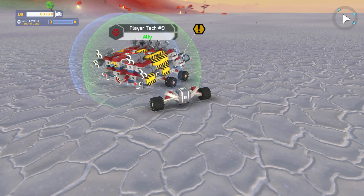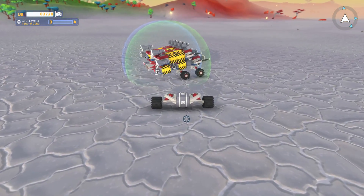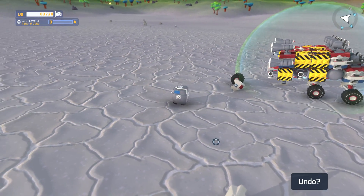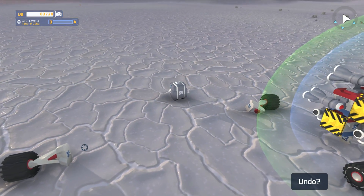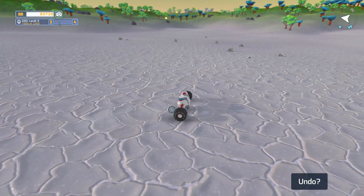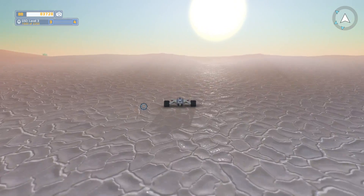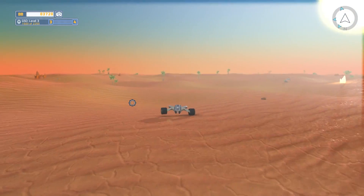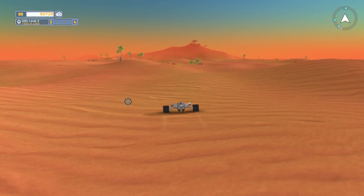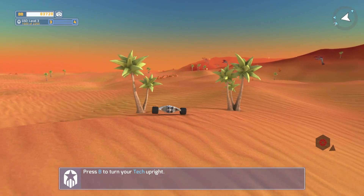I should have thought ahead and brought a payload terminal with me, but I put some wheels on this thing and it totally works - it levels itself out, can spin around and goes so much faster than the cab on its own. Are we going to drive all the way back to our other techs at this kind of speed? No way that's not going to work. This looks like it's going to do just fine. Hopefully I'm heading to the right marker on the map and hopefully I don't accidentally run into any baddies.